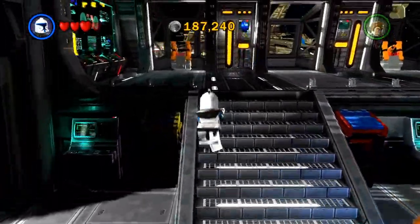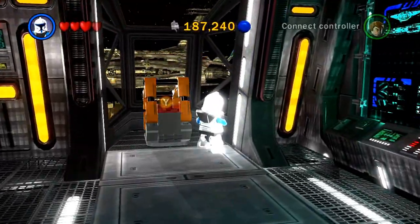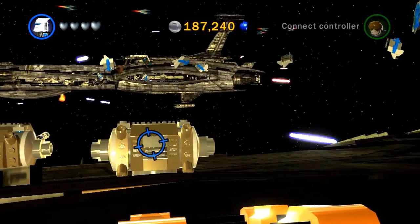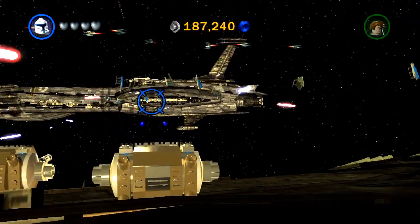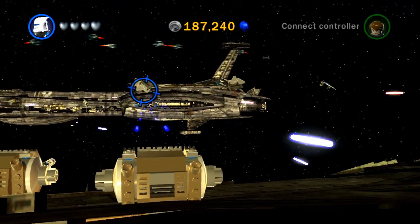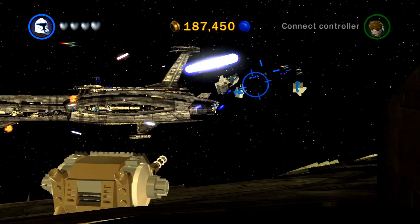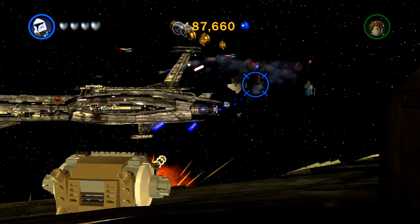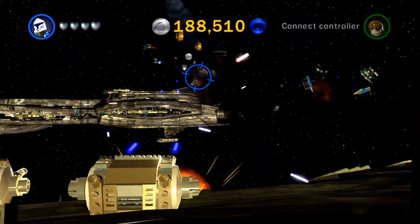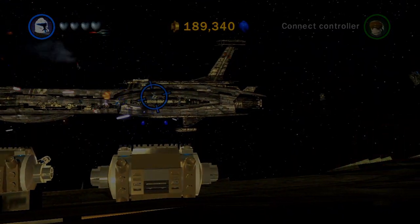Just wrapping it up now, trying to think of stuff I forgot to say. You can shoot here and get studs out of it. You can even hold X and leave it on overnight — use something to hold X and it's a really good way to get money, though of course that's cheating. I think that's about it.